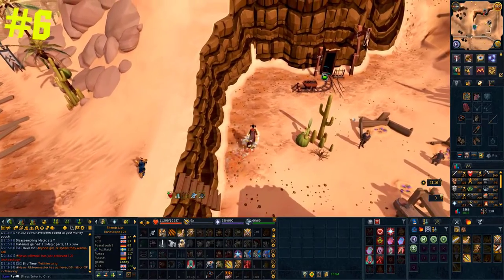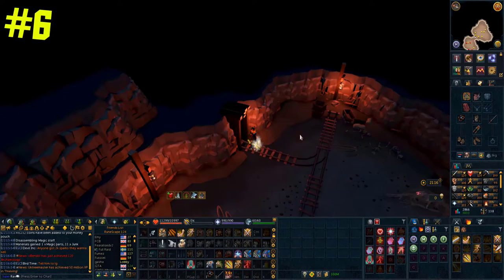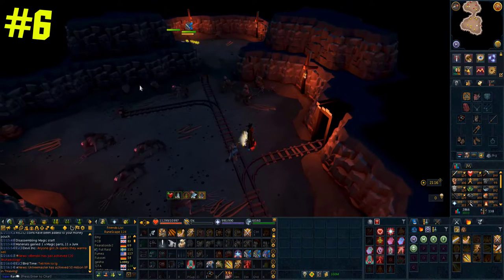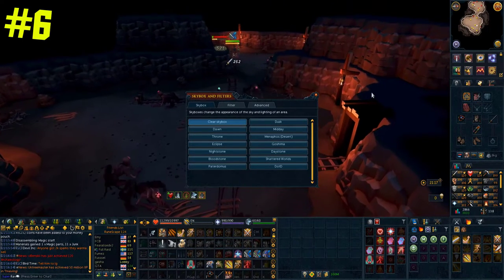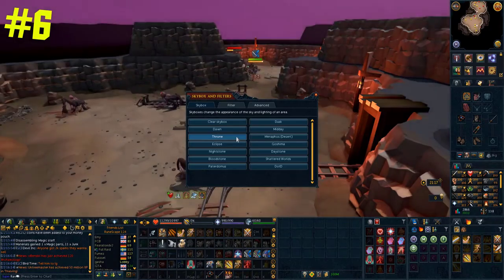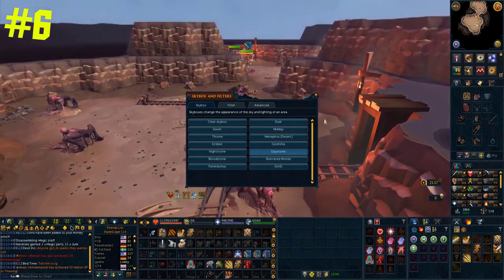Skyboxes and filters are an amazing way to customize the scenery of your game to exactly how you want it. These are particularly useful in dark areas, for example the ripper demon cave where it's hard to see what's going on. To access this, all you need to do is right-click the world icon on your screen and click skybox or filters. You can choose whichever one you want and it really does offer some amazing variety to gameplay.